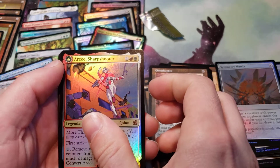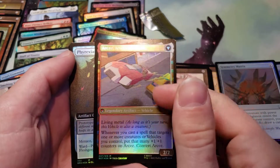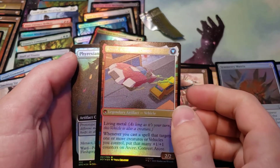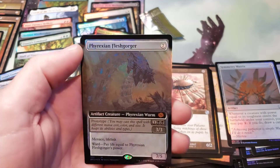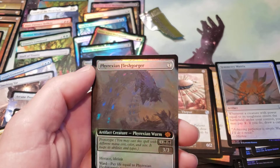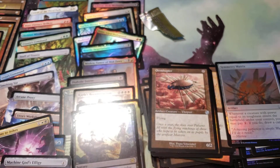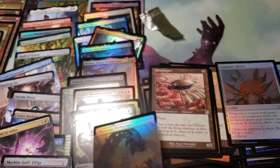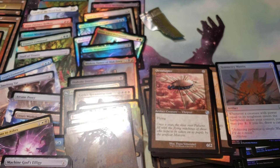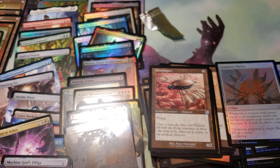It's a Foil — and by the way, this is a Mythic. I didn't get any of the pieces of either Urza or Mishra. Other than... wait, I didn't even get the Power Stones in this, did I?